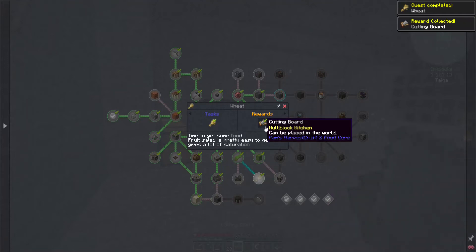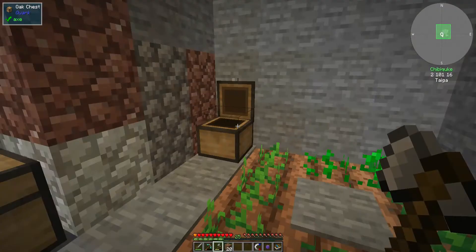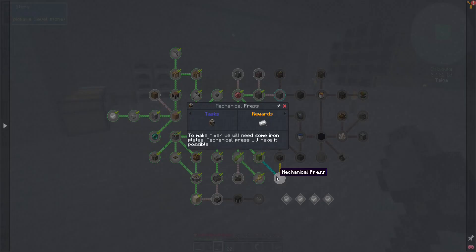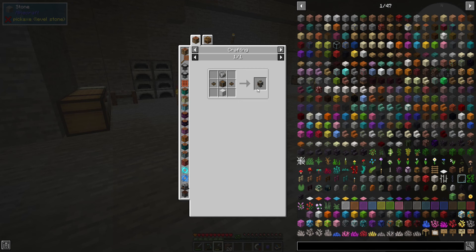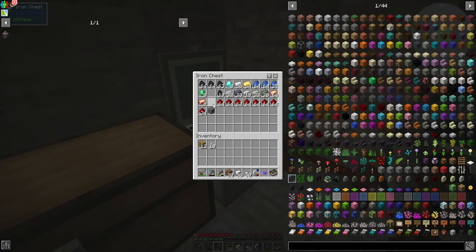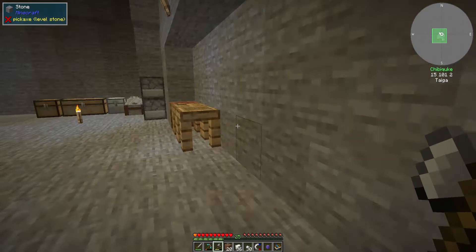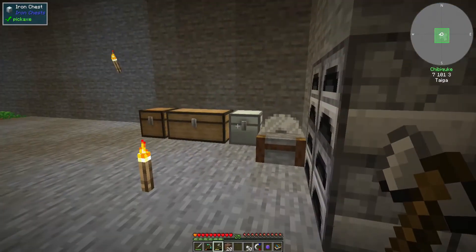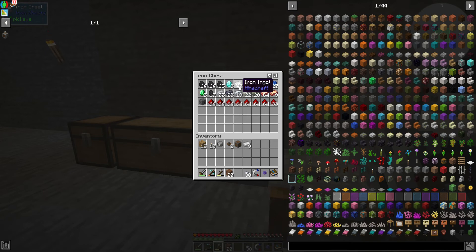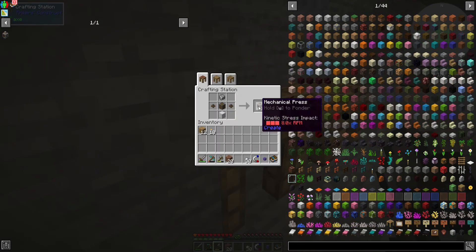We got a cutting board. Now we should be able to mix things then — mechanical press. That doesn't seem like a very hard recipe. What do we need? This is an alloy, two cog wheels, a casing, and a block of iron. I need to get my block of iron. There we go — mechanical press acquired!